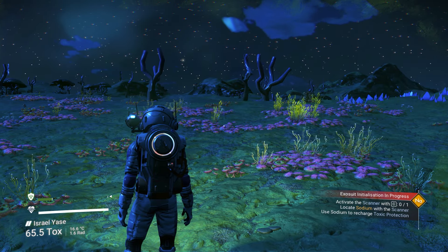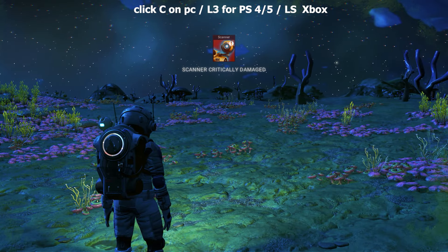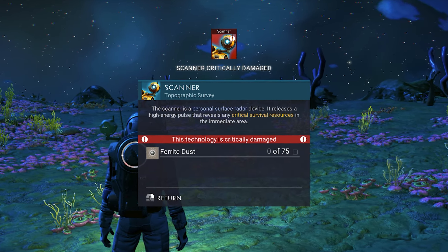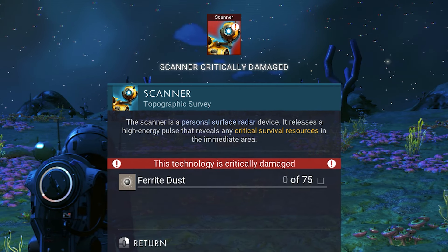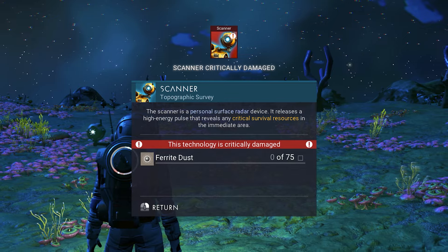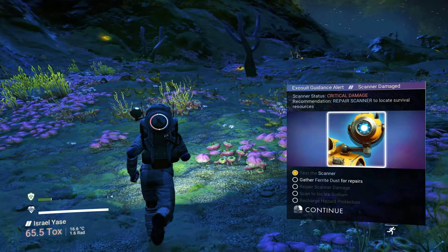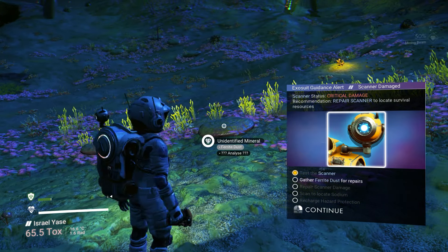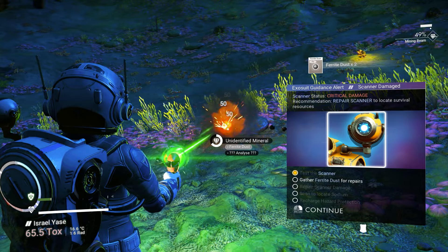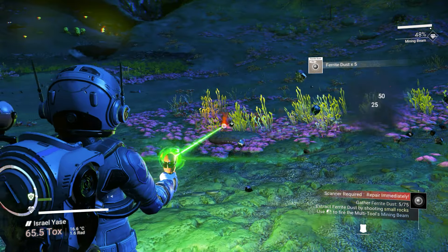The hazard protection protects us from the different atmosphere. The first thing we need to look for is sodium. We need to activate the scanner to look for sodium. You can see your scanner is actually damaged. We need to fix the scanner so we can use it to find the sodium. We need to get 75 ferrite dust, which you get from mining minerals. You can see mineral right here — we just need to mine it.